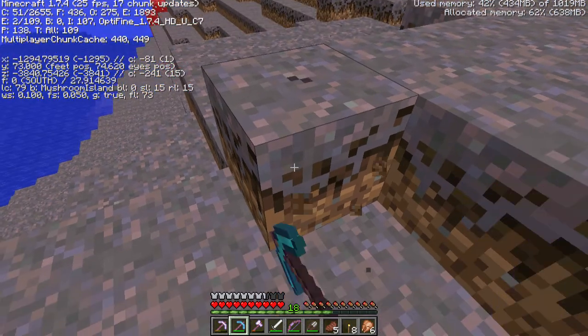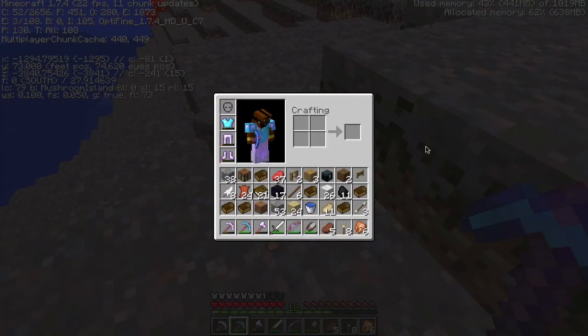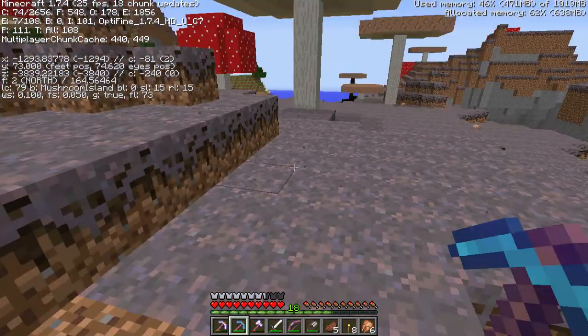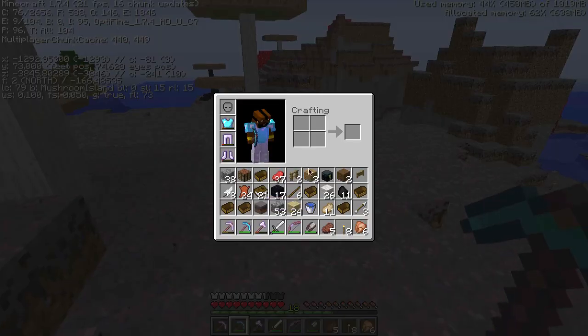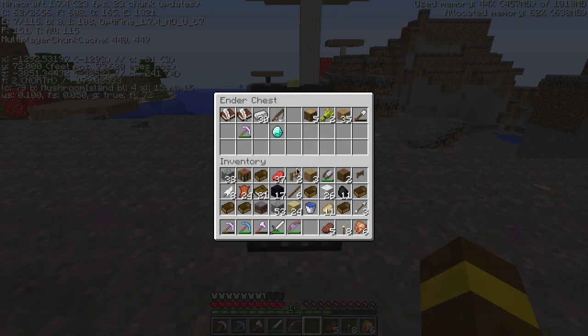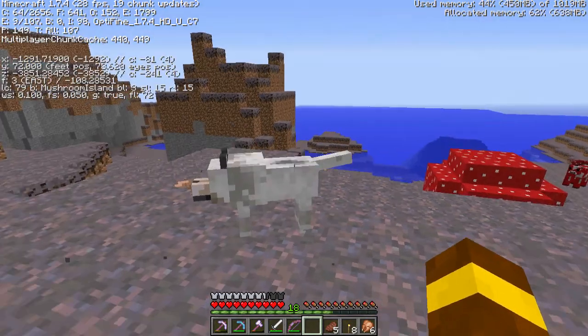First thing we want to do: take some mycelium. I've never naturally found this. Apparently we can get it with a diamond pickaxe — and yes, there it is. We've got mycelium. I can't believe this — this is insane. You are going straight in this ender chest, I cannot afford to lose you.